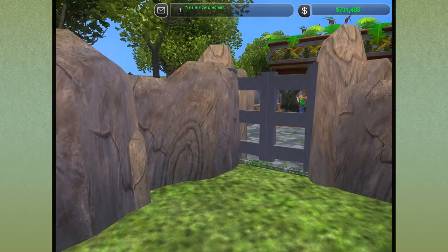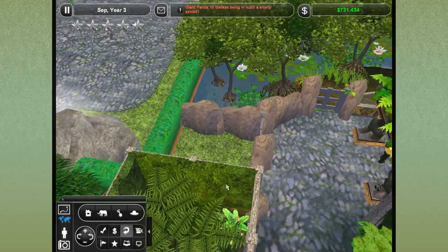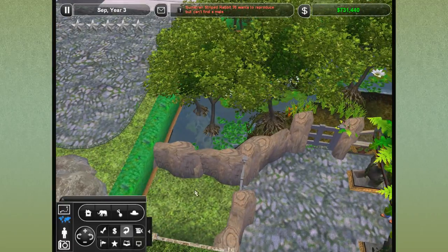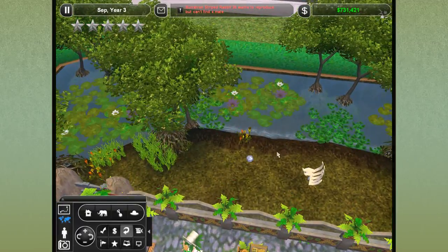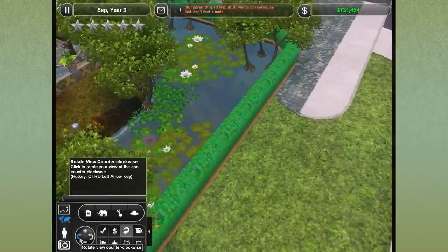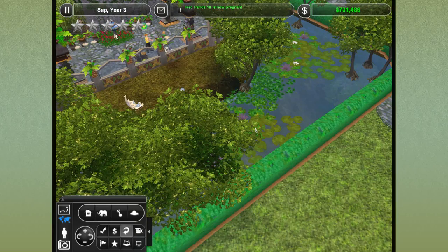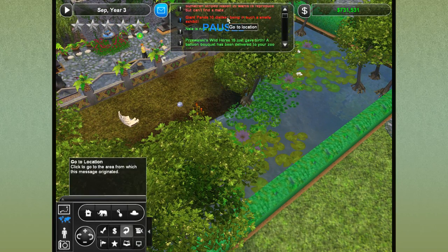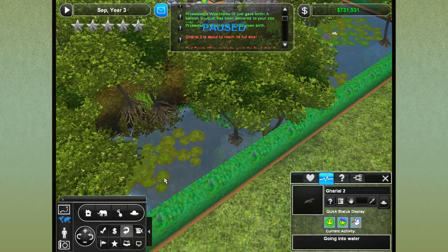Wait — why do I have this gate to nothing? I don't understand why I did that. I guess I'm supposed to have the water features over there, but they should be in here. There are a couple of crocodilians in here with very very long noses. Oh, and red panda 18 is now pregnant, Nala is pregnant, striped rabbit 26 is pregnant, and the wild horse just gave birth! So let's go find it.